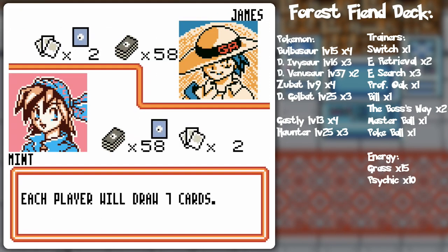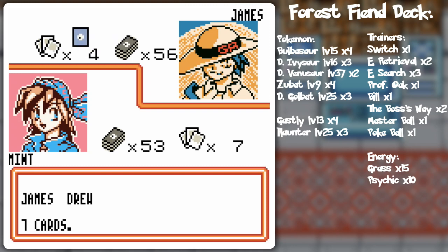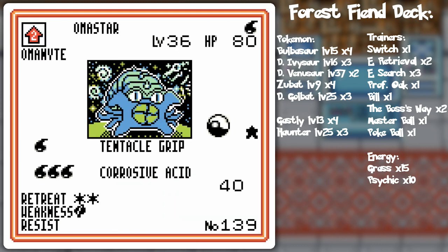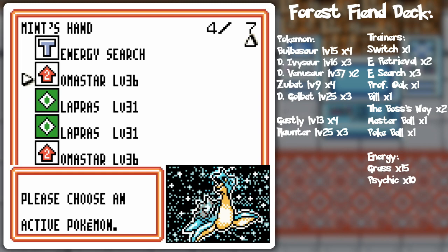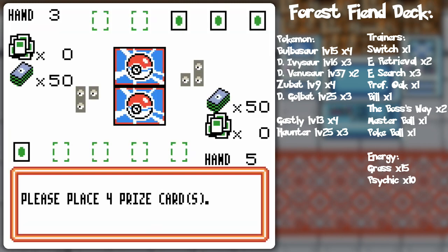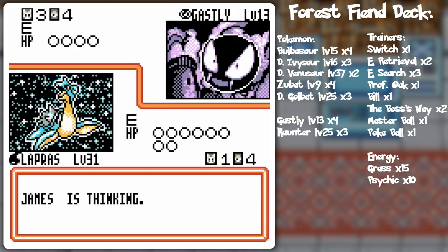James is up next — GR1 — and this is a problem, because my Kabuto line is weak to grass. Come to think of it, aren't you weak to grass too? So both — oh man, I guess I'm relying on Lapras and Hitmonchan again. I can't even play Omastar. I'll just go Lapras, Lapras, and end the turn. If I can get some Water Energy too, that'd be pretty nice.